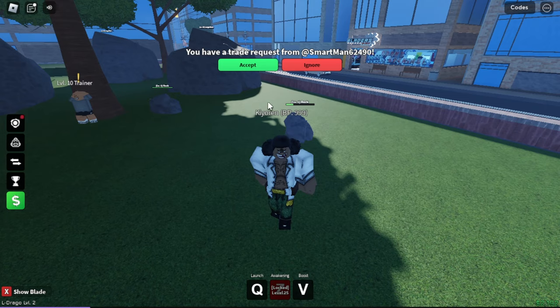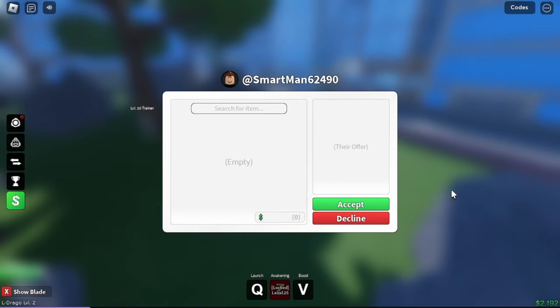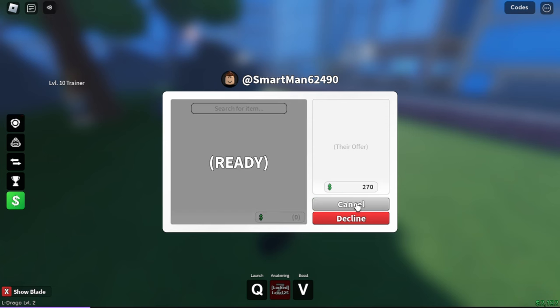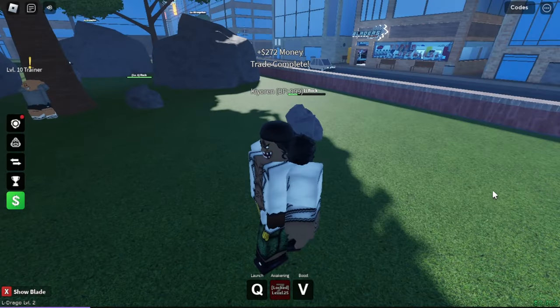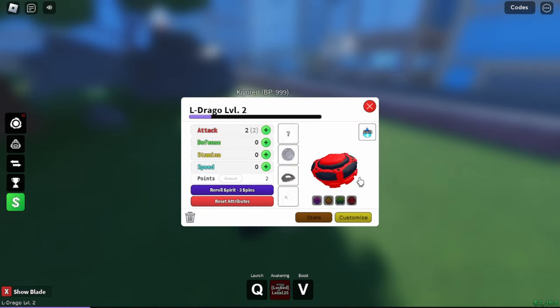Okay boys so I was just training on the rocks and some dude sent me a trade request. Hey what are you gonna trade me? I mean I got nothing but if he trades me something good I'll definitely take it. Oh wait is he just gonna give me money? Okay wait please, is it free? Just let me get some money. I'm just gonna click ready. I think he's gonna cancel it because I didn't give him nothing. Oh let's go! Okay I got 272 money. I don't know what to do with that money but I'll take it.